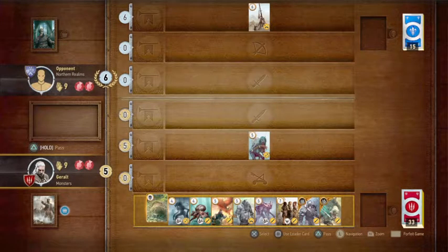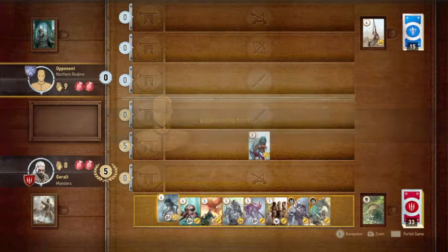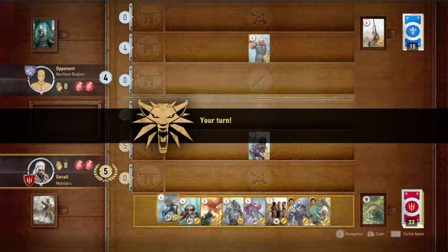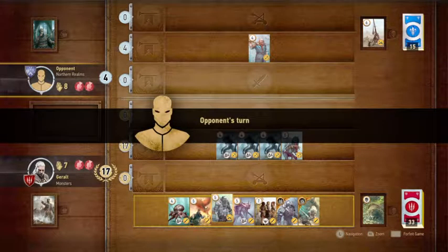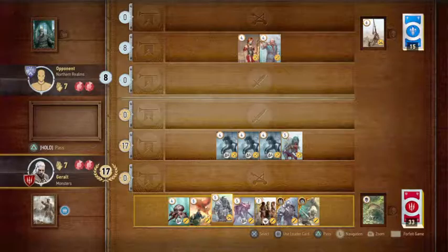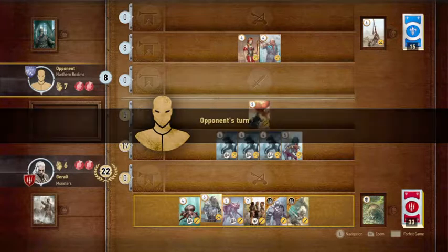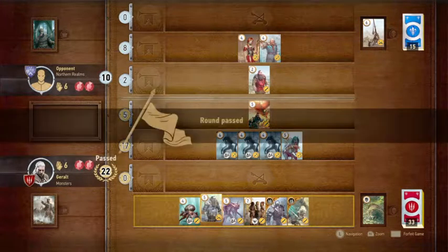Now we're going to use this Scorch since he has a six and we have a five — just a preemptive strike. He's going range so we'll summon a little range action too. If you don't have the Hearts of Stone expansion, you won't have Gaunter O'Dim or the Toad — but it's worth getting and you're fine without it. I'm nine points up, but this opponent doesn't seem to have great cards. I'll put Zoltan out there to keep ahead. He's playing low-cost minions so I don't need to put much effort into this — I'll just pass and let him try to catch me in round one.